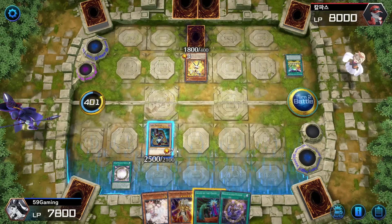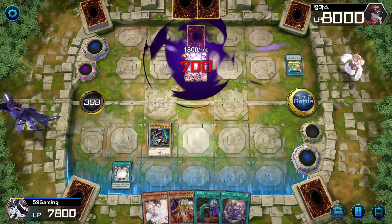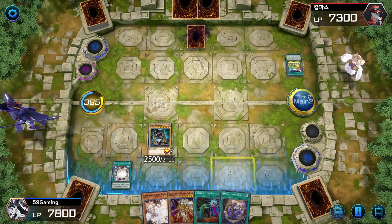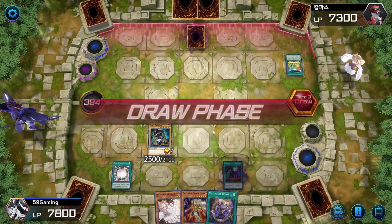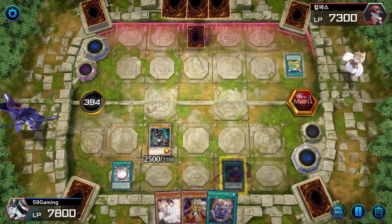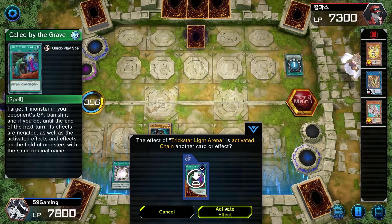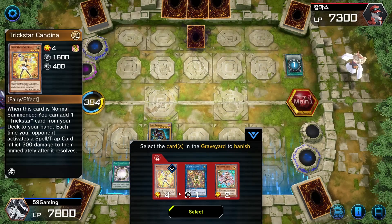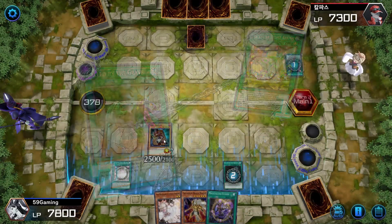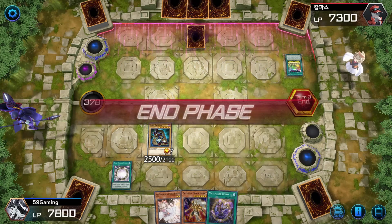We're gonna wait to see what he can do. He has something he can activate but what is it? That's fine — I'm gonna set Called By, just in case, and end our turn. I'm pretty sure I messed up right there — I don't know if I should have sent it to the graveyard first or not. Once per turn, this card on the field cannot be activated until the end phase — I'm just gonna activate it and get rid of one of these. That one was dangerous. Yes, he ends his turn.